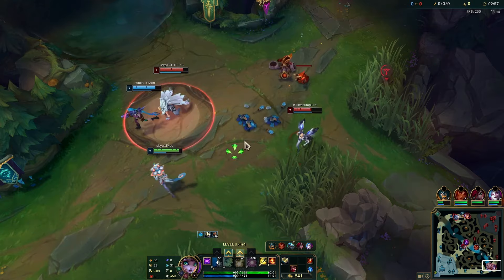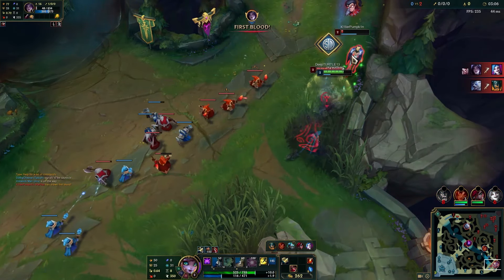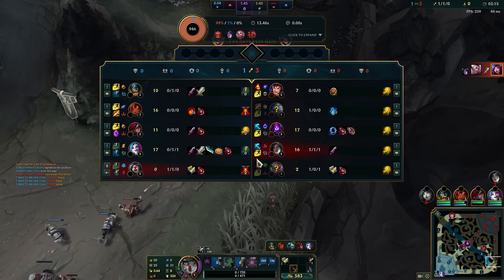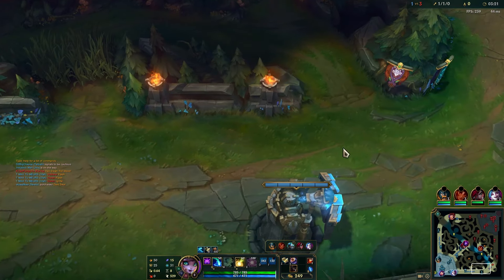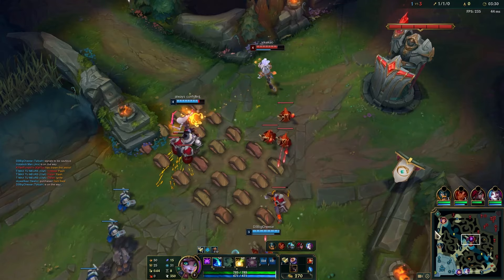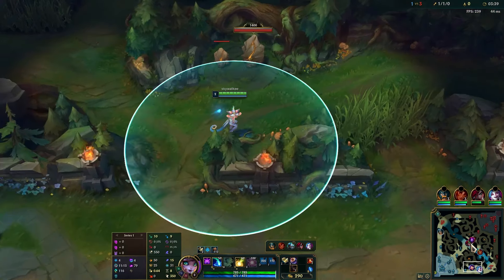I got two Qs off. I don't know exactly what abilities they had, but good enough. I'm sad that Jinx didn't get the first blood — I don't know exactly why she didn't. I should have tried to go towards mid lane instead of going straight to bot, but Taliyah got it.